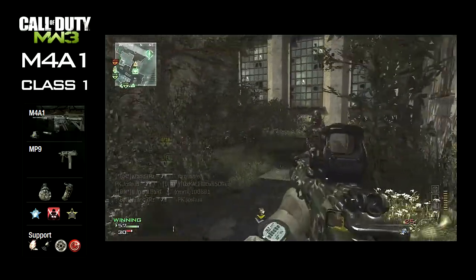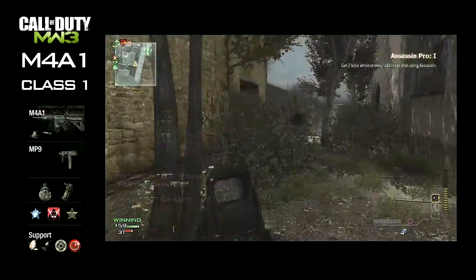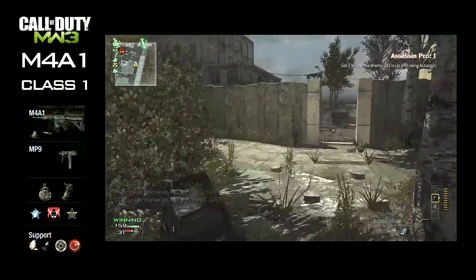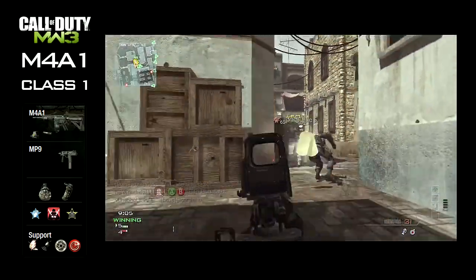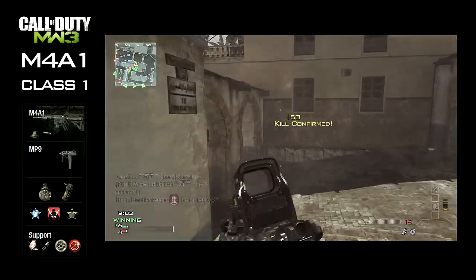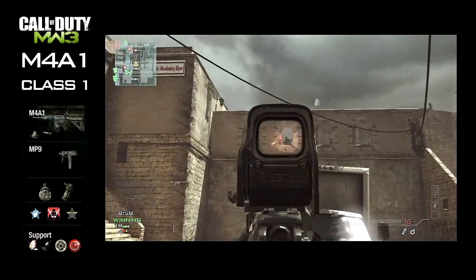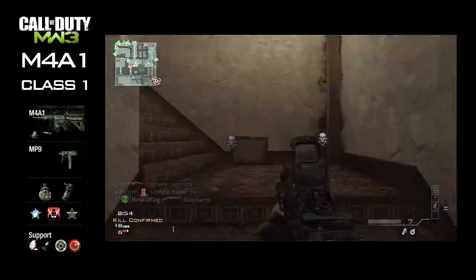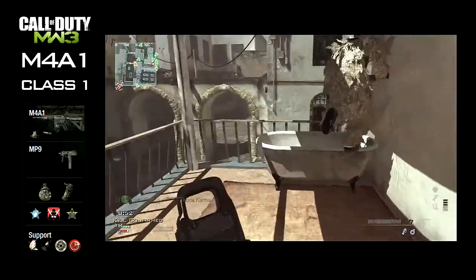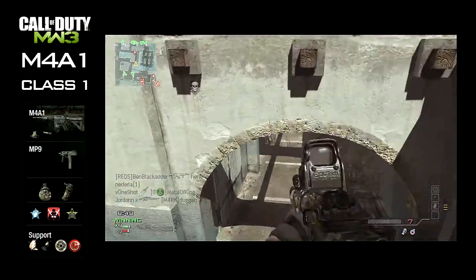Along with that, we've got sleight of hand pro. Obviously because you're using the silencer and the M4A1 doesn't have many bullets, you need sleight of hand pro. Because it's a stealth class, assassin is on. You've then got marksman pro to spot your enemies at a far distance.